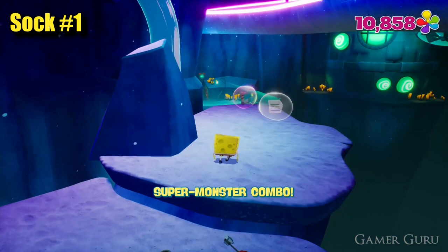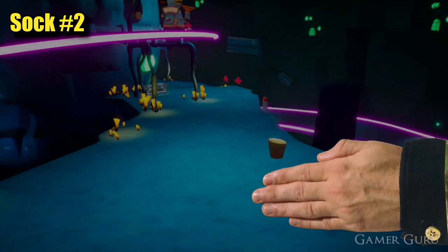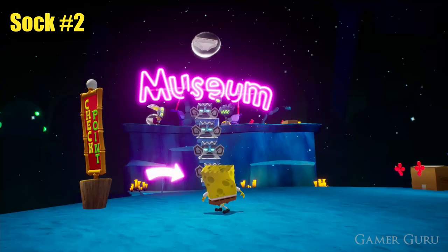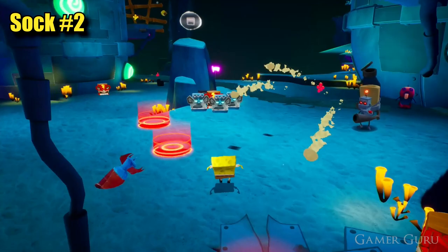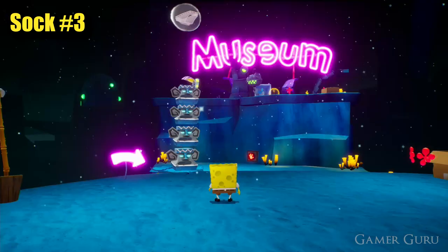The quickest solution here is simply to jump off the edge and it will spawn you back where it was mentioned before, in front of the museum at our little hub area. Again we're going to head in the same direction we did previously where we pressed the first two switches. This time walk off the edge where we're showing you just here, and we're going to find the second of Patrick's socks. The same as before, simply jump off the edge to spawn back up at our hub area in front of the museum.